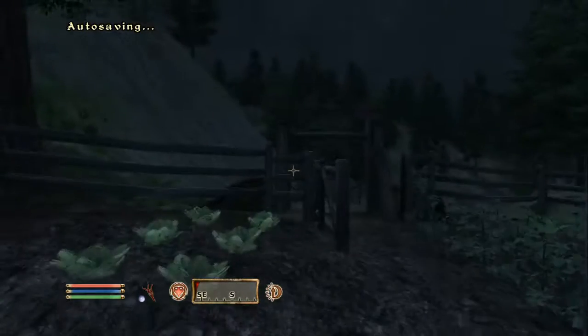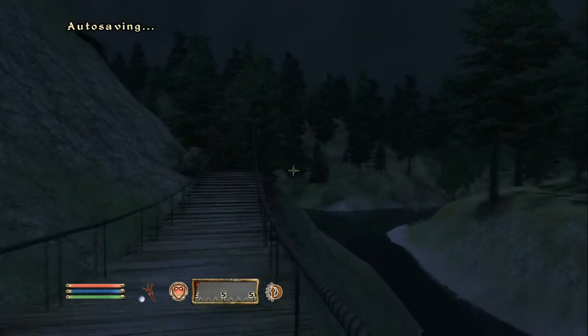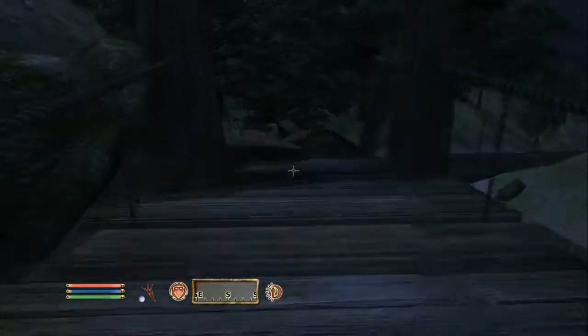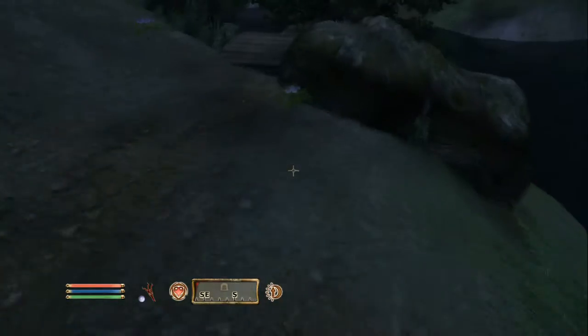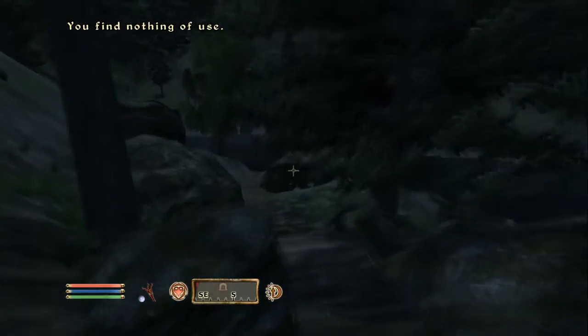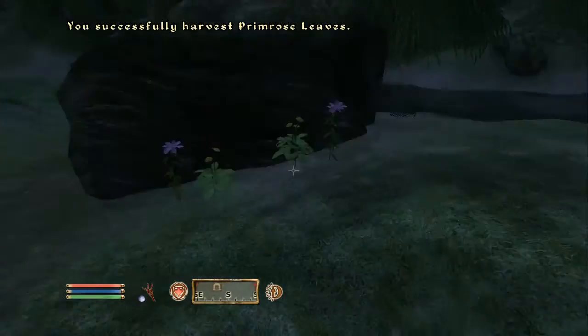We could go somewhere and sleep, because we do have a level up, as you can see by our compass. But I think we're just going to explore. We'll try and find a new cave or something — something we haven't really done. I'll just take some alchemy ingredients, because I know I'm going to need them.